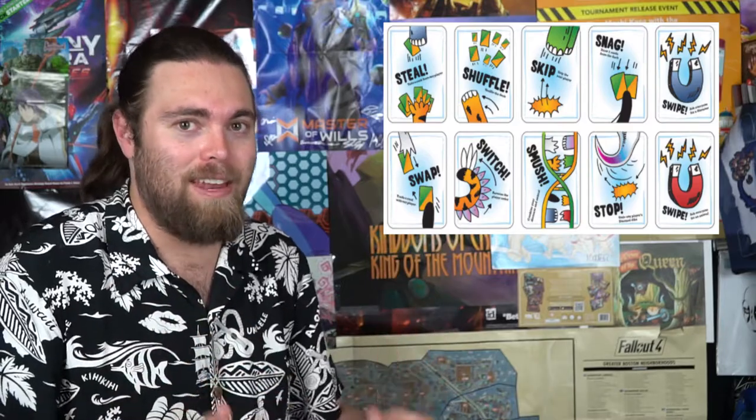You start with a certain number of cards in your hand, and as you draw cards from the deck, you'll be able to do certain things like switching cards, removing cards from the game, or getting hit by a Smash or a Smoosh card. Different things will occur throughout the game while you're trying to obtain the best Dinomile possible. If you can do that first before anybody else, you win.